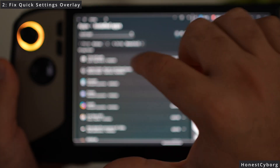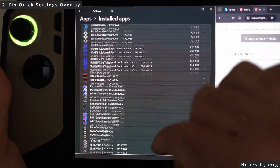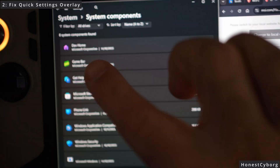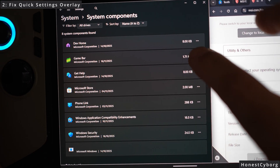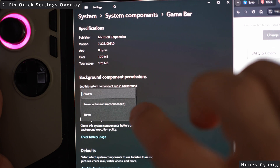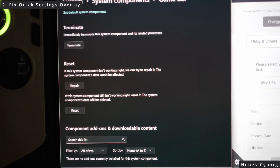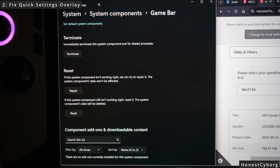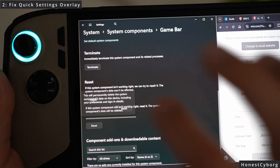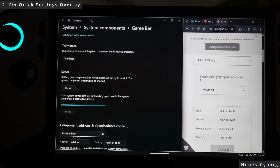There is one more thing you can do. While in the installed apps settings, scroll all the way down until you see system components, and in here click on the game bar. Click the three dots, advanced options, and make sure 'let the system component run in background' is selected as always. Also click on reset — this will reset the cache and make sure the game bar responds much more effectively when you press the button.